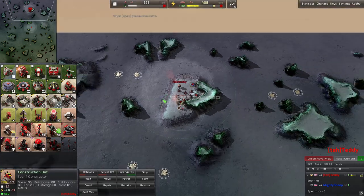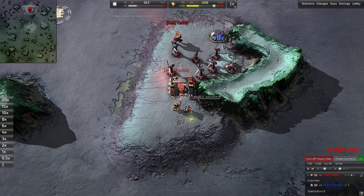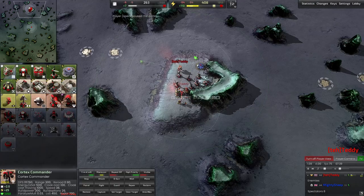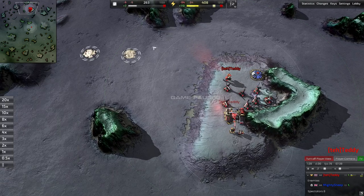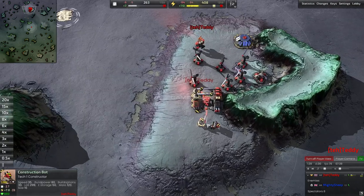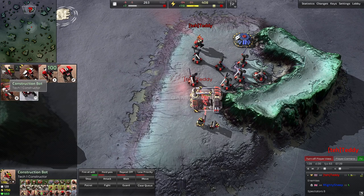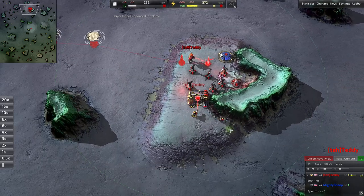Looks like we've got a construction bot, grunt, construction bot — and both of those are assisting this bot lab. Teddy's commander is walking down to cap these two mexes, and he's left this build power on the plateau to assist the factory. Looks like we have a third construction bot on the way out, so pretty interesting — just getting as much build power as you can.